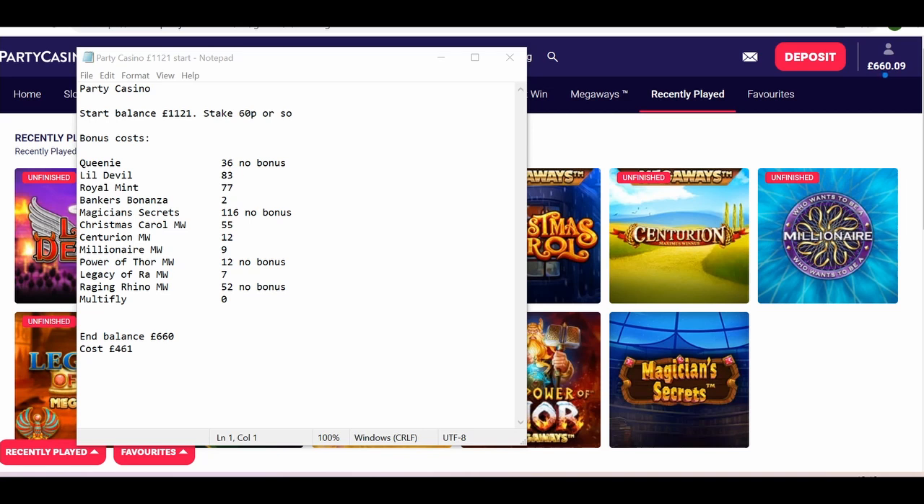On to today's, and we've got eight games here in total. I ran reasonably well actually throughout, despite hitting a brick wall with Magician's Secrets halfway through that — 116 with no bonus. I only had two teasers in the entire time there, so it just didn't seem in the mood, but I've had a lot of good bonuses on that in the past so probably still ahead overall on that particular game.